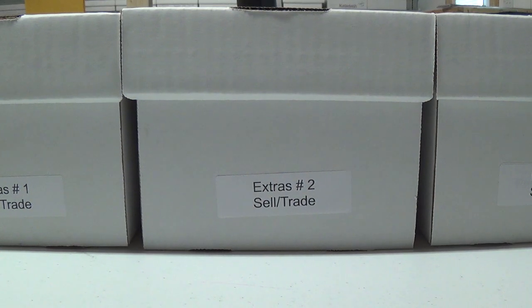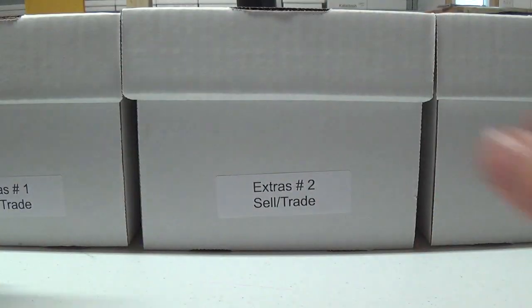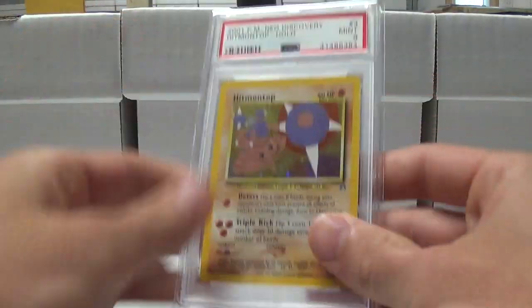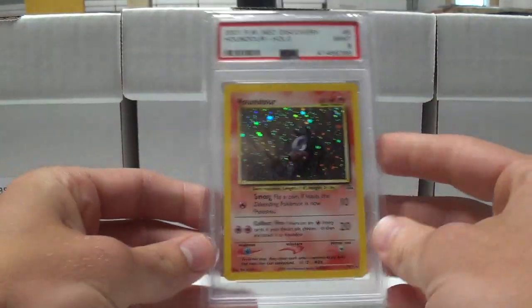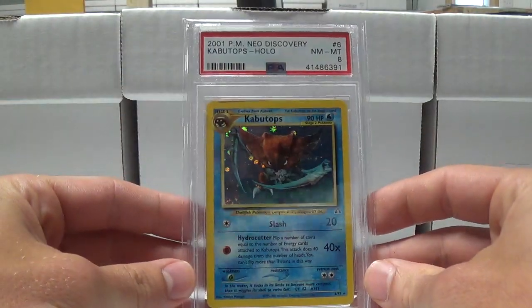Next up after Neo Genesis you have Neo Discovery. Espeon did pull the 10. Forretress nine, Hitmontop nine. Houndoom a nine. Houndour nine. Kabutops eight.